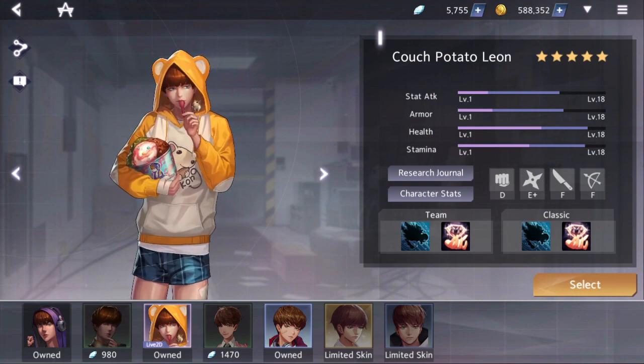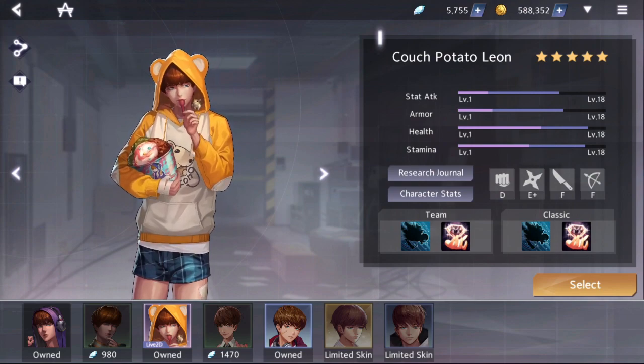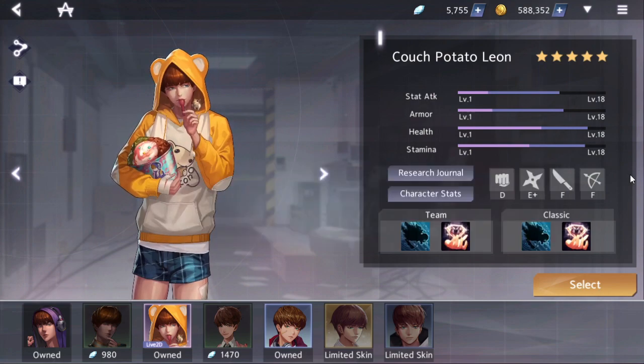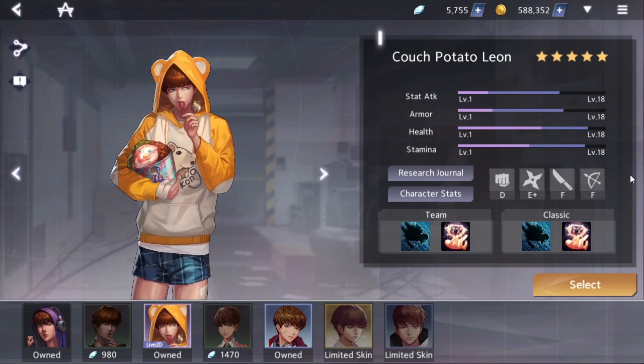Leon is known for having really good armor and weapon acceleration. Most notably with his skill Rapacious Collecting: every 30 seconds he will always find three items on a successful item search. Because this triggers so often, Leon tends to see more items in the game than any other player.